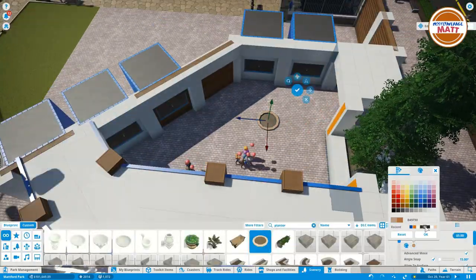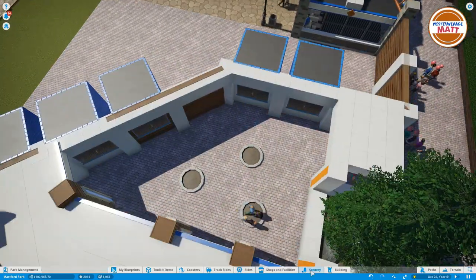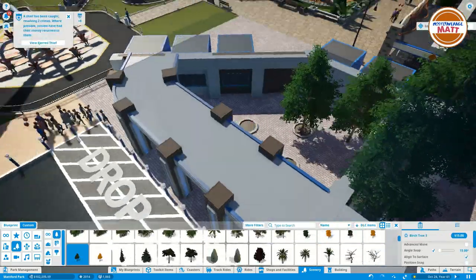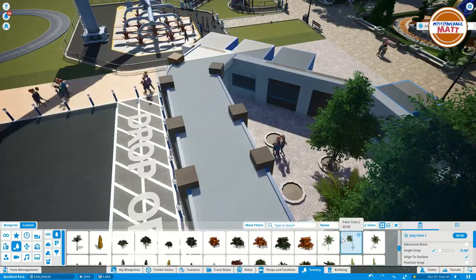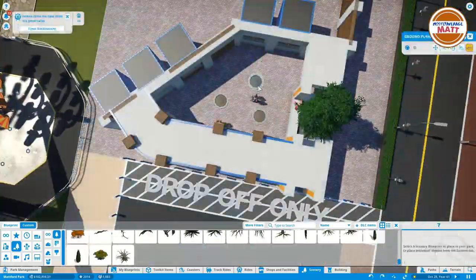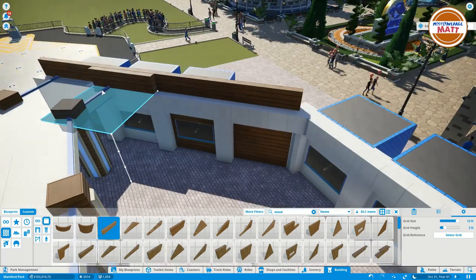I did look to add some more trees in here but we forego that completely. I also tried to add some benches in this area but we skipped that because of the nightmare that is pathing underneath. Honestly it didn't need it anyway — it was probably going to congest the area too much, so it makes sense to not have it.